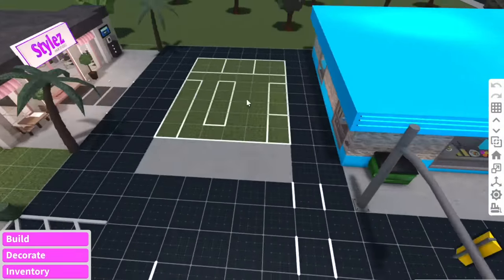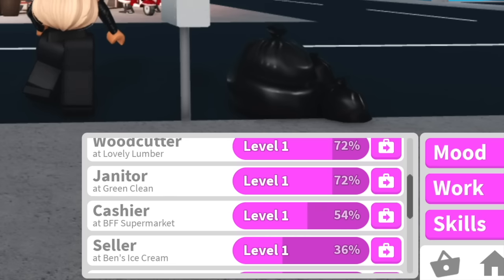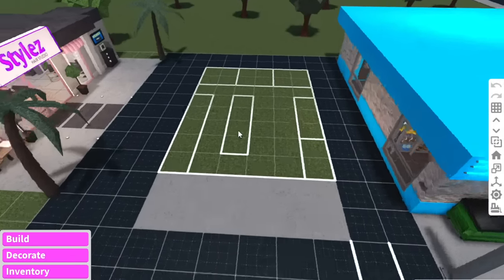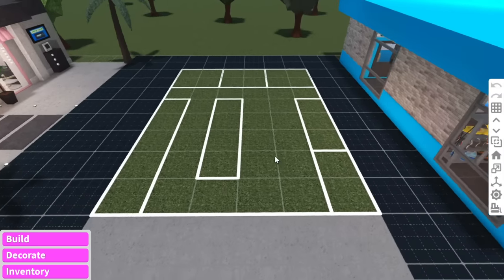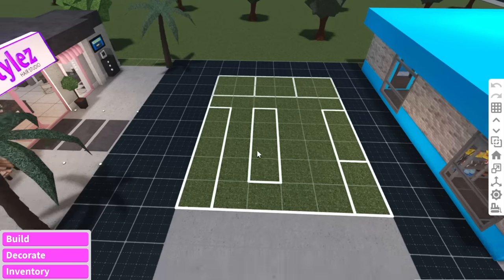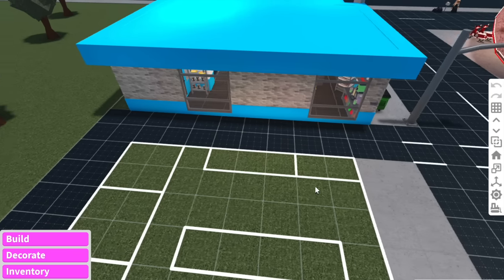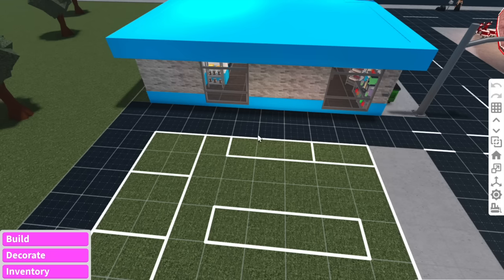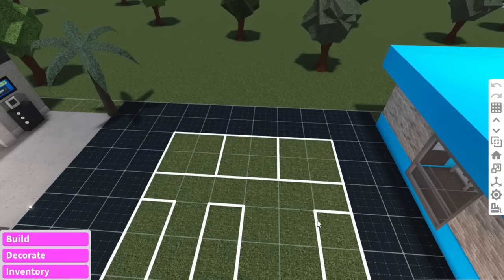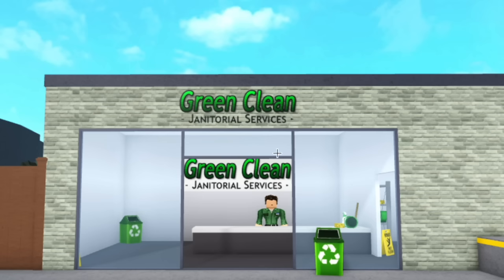I've kind of mapped out where I want the Green Clean building — I totally blanked on what it's called. Does anyone actually call it Green Clean? As you can see it's very small, but I feel like that's what you need — it's not too big, neither is the original building. The doors are going to be at the front, these spaces are for the washer and dryer, the two-by-one is the little reception desk, and back here is where the towels and cleaning supplies are going to go.